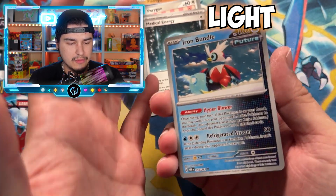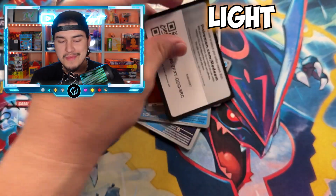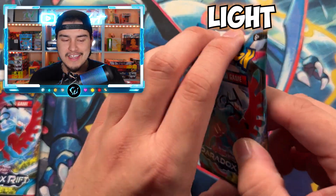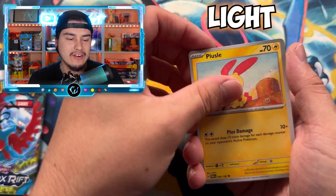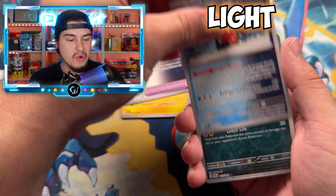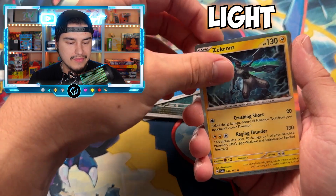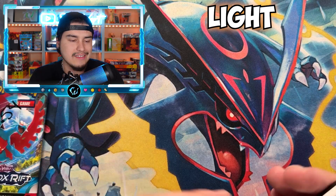We got the Iron Bundle right here, so we do see the future and ancient cards. I'm kind of flying through this even though it's our first opening. If y'all can't tell from my set review video — I'm not a huge fan of this set. I don't like Paradox Rift at all. Me personally, there's not one single chase card where I'm like 'I need that card.' There are a few I want, like the Groudon, but nothing I feel I need — like Roaring Moon and stuff, it's just whatever to me.